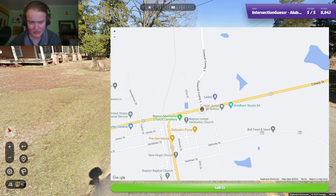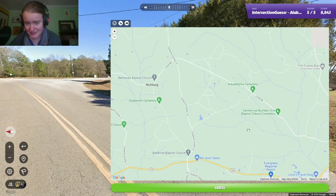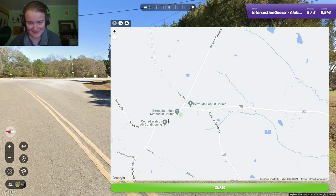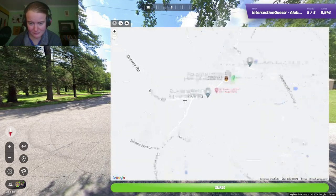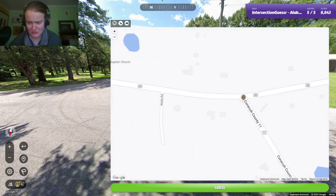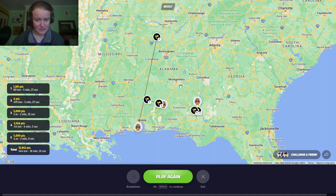Conecuh County 5. Burnt corn is to our northeast and Evergreen is there - we're probably in Repton then. There's the 15. There's the church - Bermuda United Methodist Church. Let's go back to the start - we're at a T-junction. Probably this one... it doesn't actually line up. Maybe this one. Something like that. Very nice. A couple of 5k's in there, one really not good guess, but other than that I think we were pretty good. And yeah, that's what Alabama looks like.